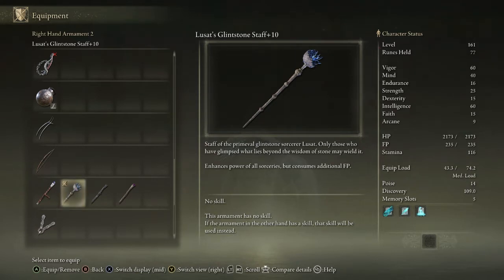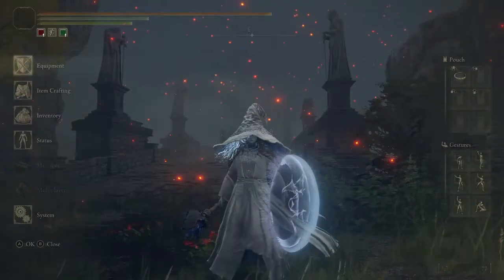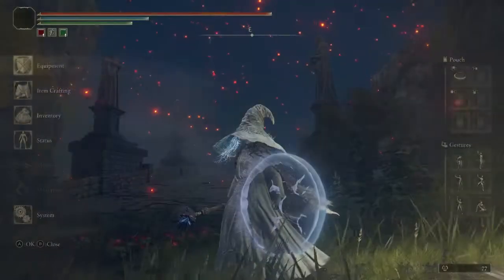The same thing goes for shield buffs, such as the Contagious Fury on the Jellyfish Shield at plus 10. It has the Ash of War Contagious Fury, which incites the Jellyfish Warmth and allows its fury to flow through you, raising attack power for a certain duration — 30 seconds — which we'll get into in a bit.